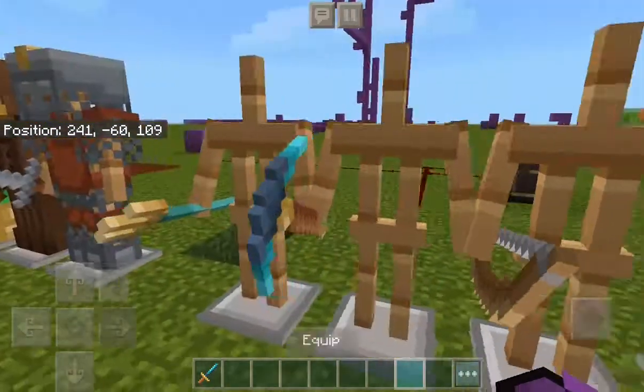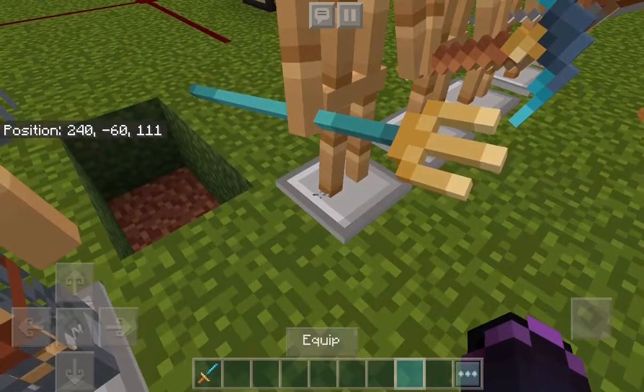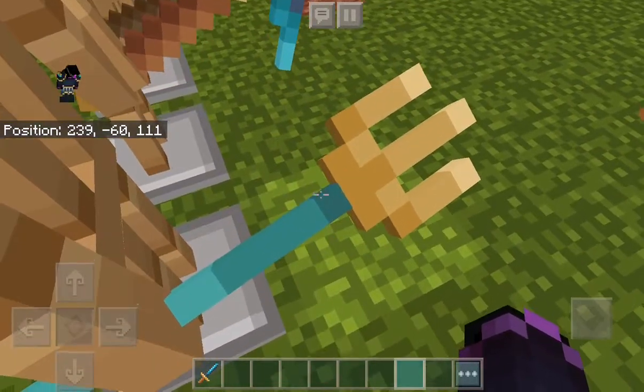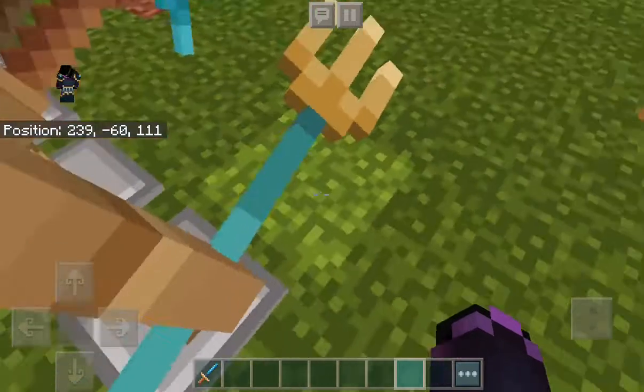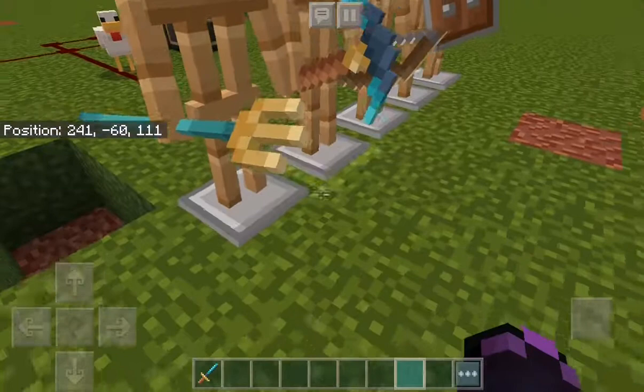Bow: 9 out of 10. Pickaxe: 10 out of 10. Trident: 10 out of 10. I wish they made, like, little purple swirls around the hand over here, but I like the trident — 9 out of 10.